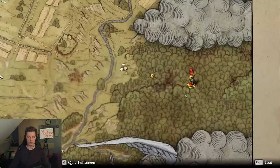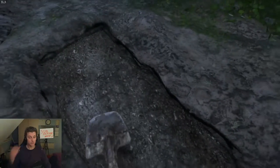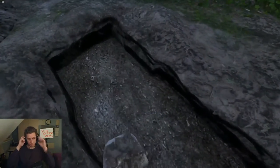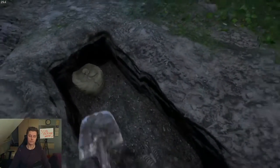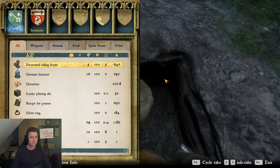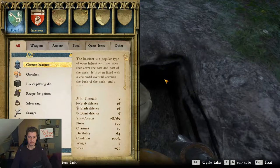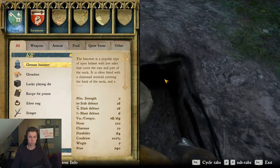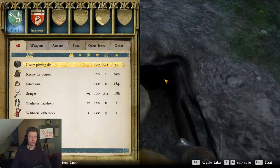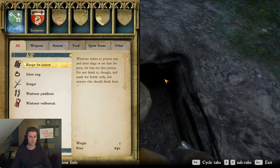Grave! We discovered a grave. So: one, two, three, four, five, six, seven, eight, nine, ten — okay, end of this last tree. Start digging. Let's see — oh, there is some riding boots. Oh — new helm!